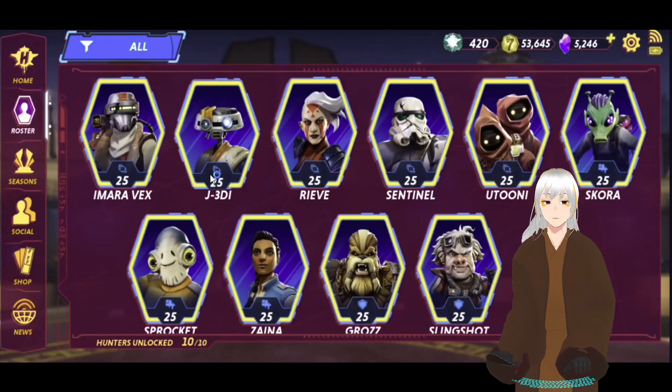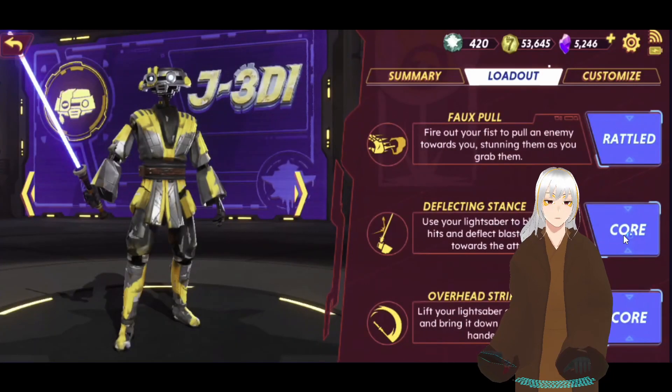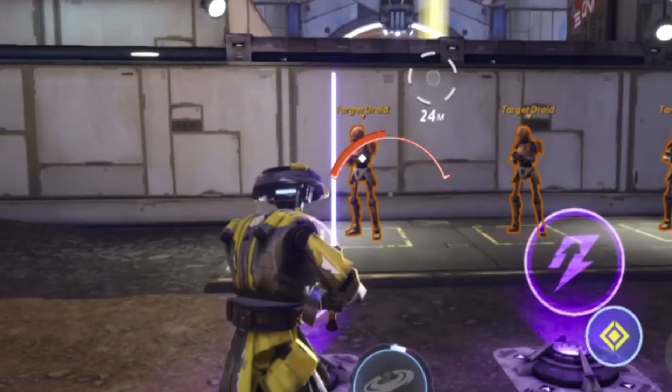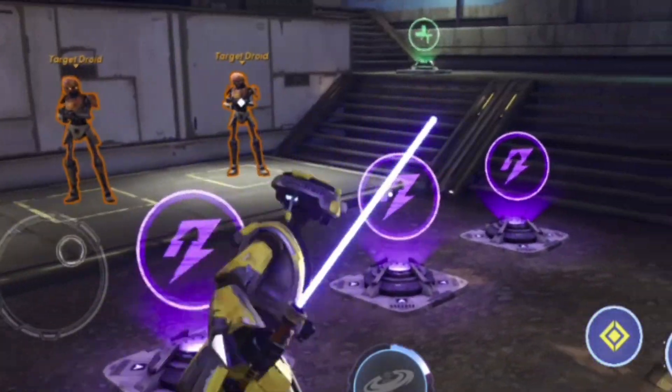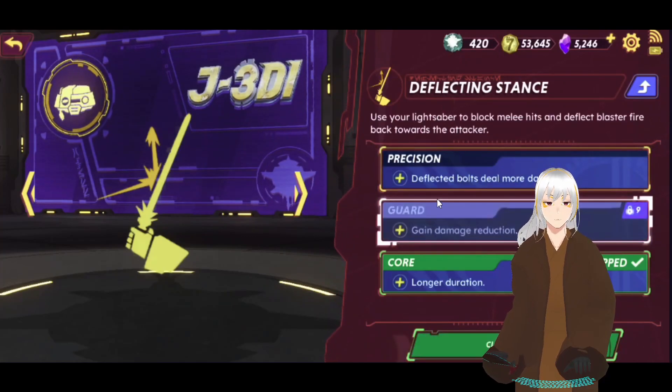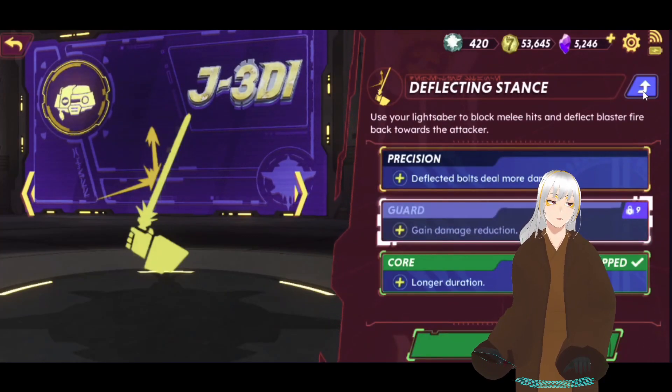This way you can choose whatever fits your playstyle. For example, here with J3DI, let's see the Deflecting Stance — longer duration in Core, damage reduction, and deflected blaster bolts deal more damage. Interesting change — we'll look at that in more detail later.